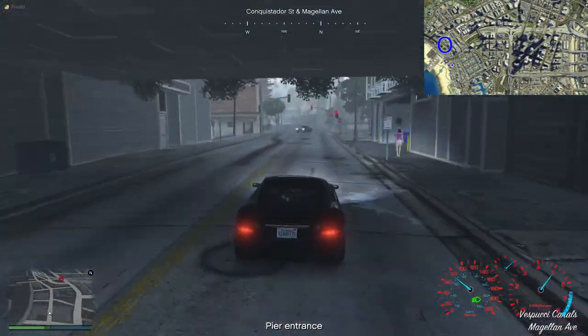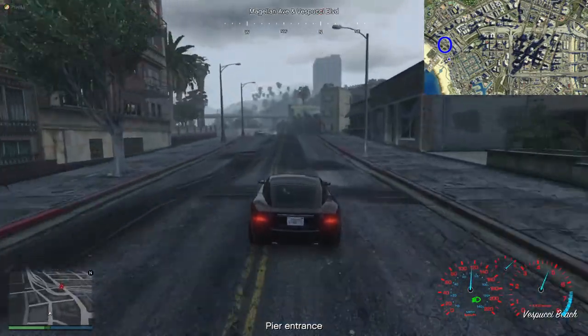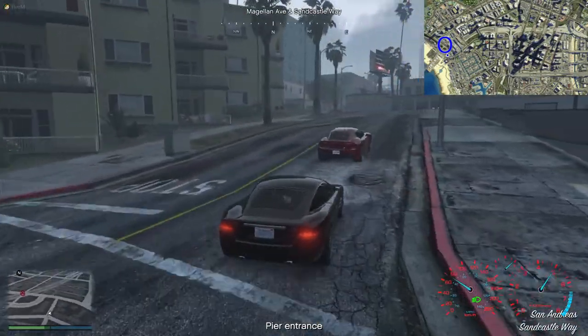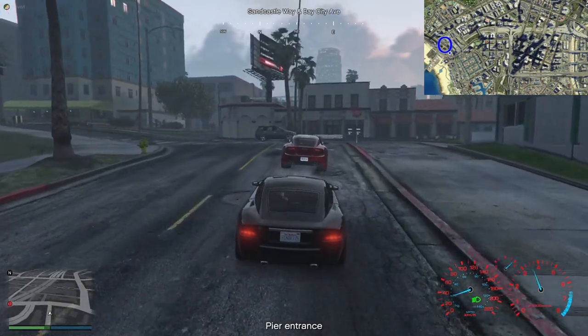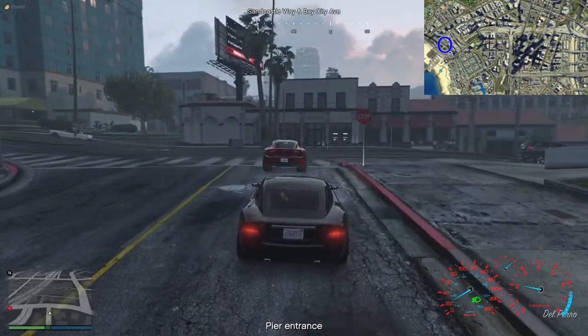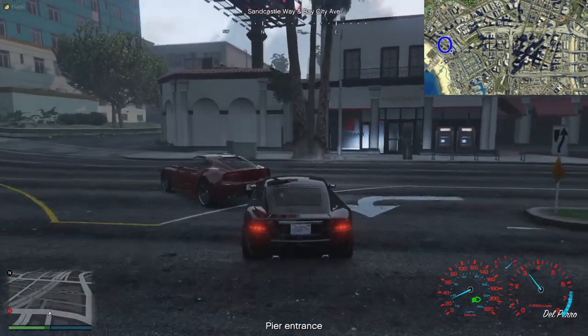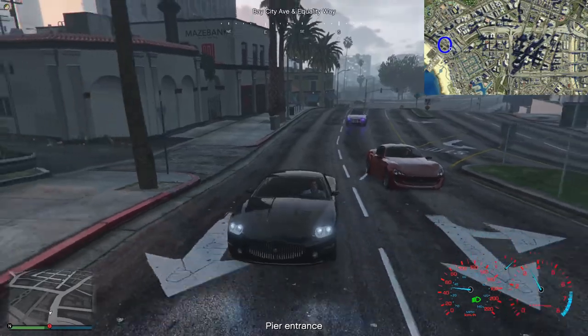If they recognise my car, it doesn't really matter because cars are easily replaced, easily switched. But if they spot my character model, the rules are that I'm not allowed to change that during a run, so I have to be careful not to get recognised. And the last two runs we've done, they identified my character model both times.